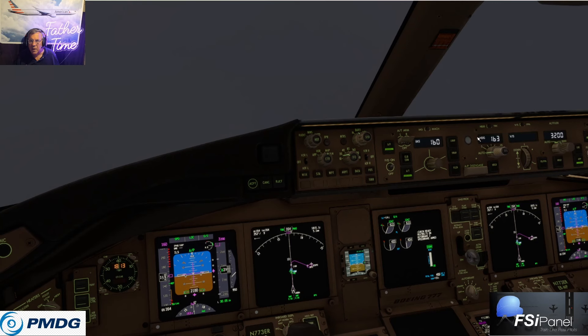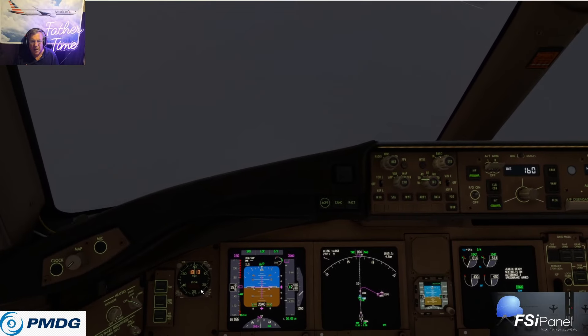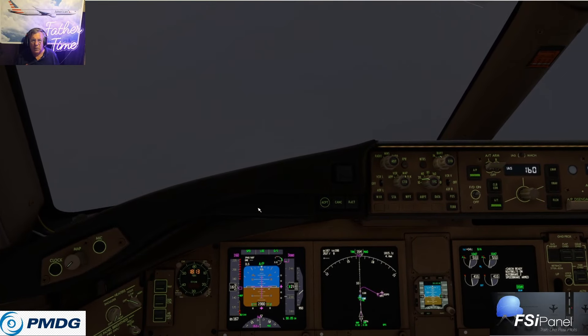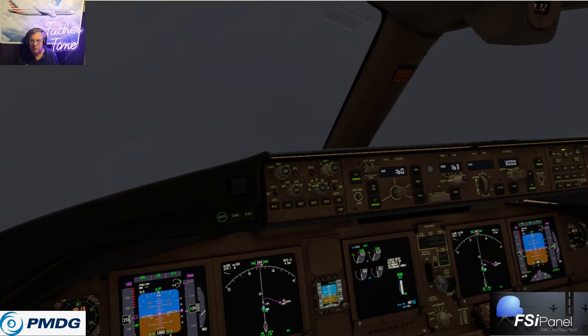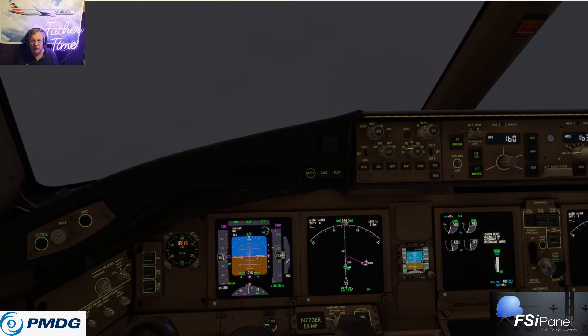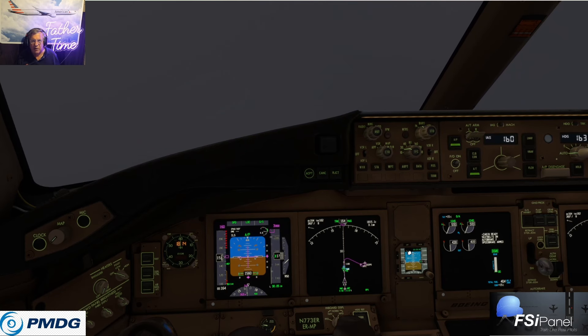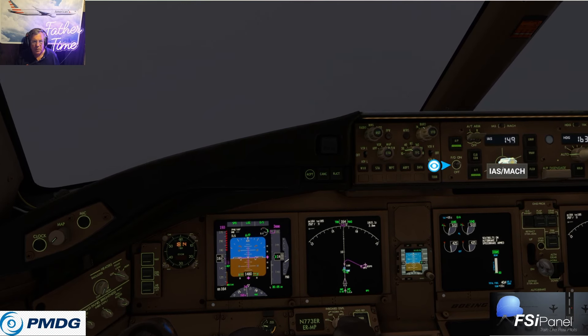We're set up for misapproach. Heading in there, altitude should be 3,000. Glide slope capture, LOC capture. At 1,500 feet it's going to do an auto land check — we'll get Land 3. Somewhere in here we're not going to like what we see, so it's going to be: going around, toga, flaps 20, positive rate, gear up, set misapproach altitude. At 400 feet above the ground we'll go LNAV — that's American Airlines procedures. At a thousand feet above the ground we can go VNAV and start cleaning up — normally fly out at 210. But if it's not doing what we want, it's autopilot and auto throttles off, thrust up to go-around power, speed select around 210.